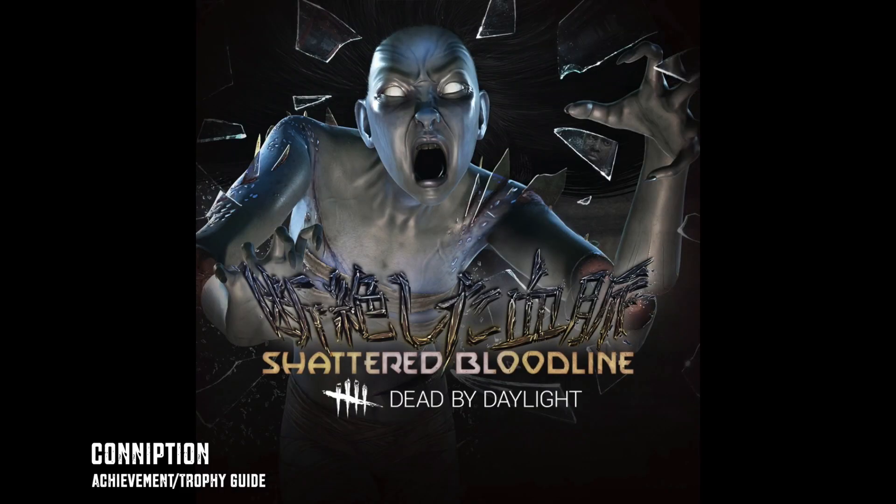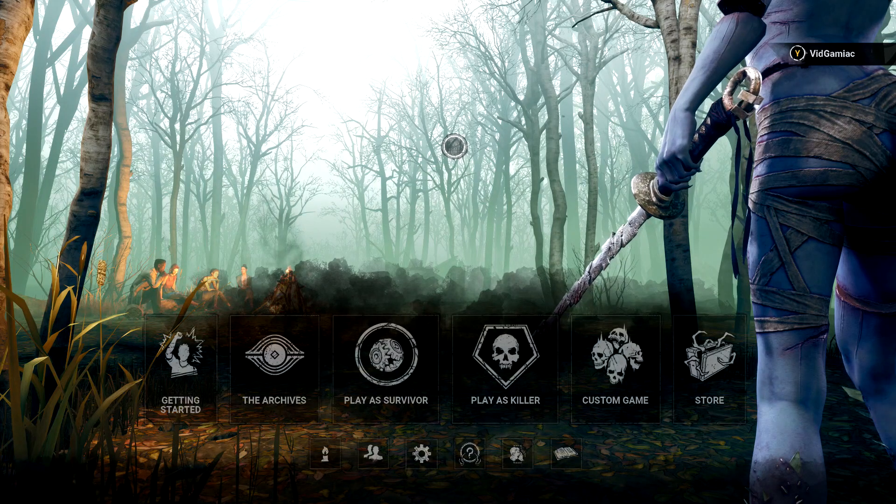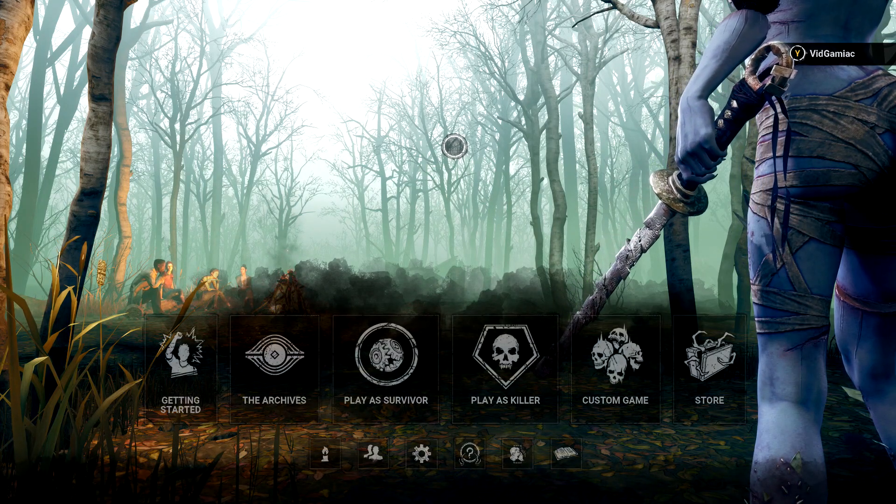Hey everybody, Sean here from gimmeac.com. Here we are today back in the Shattered Bloodline update to Dead by Daylight going for the conniption achievement. This is to down 30 survivors using the Spirit's haunting ability.